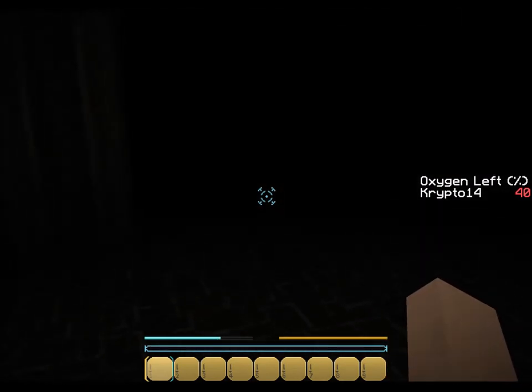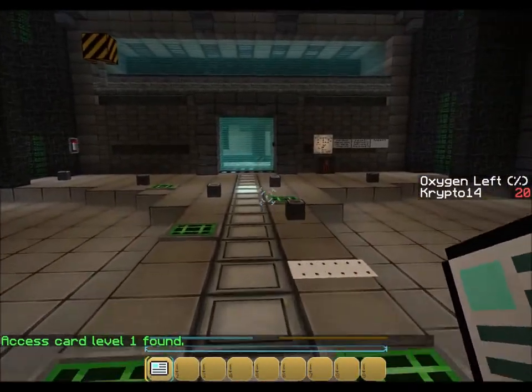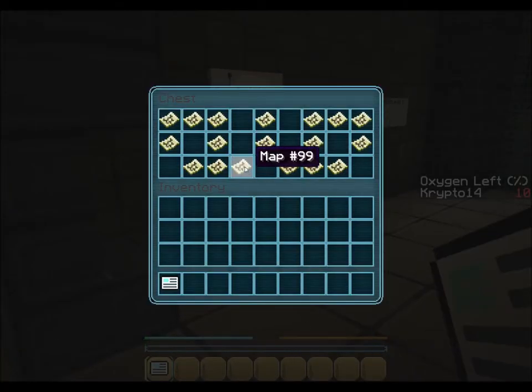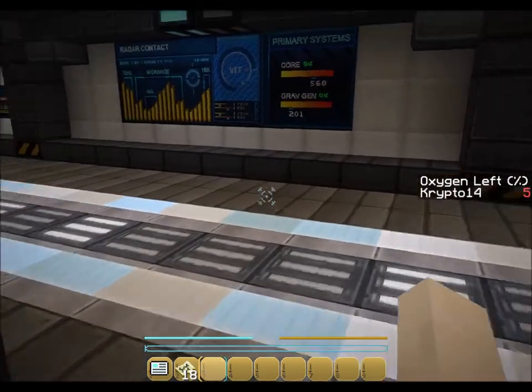Oh, this is so disorienting. I don't know where I am. We got an access card - I think that's good. And a chest with a bunch of paper. Maps.